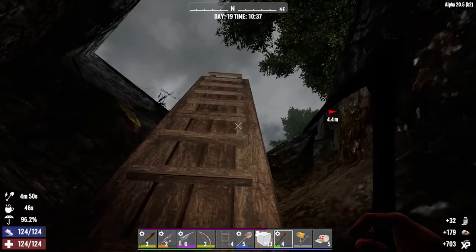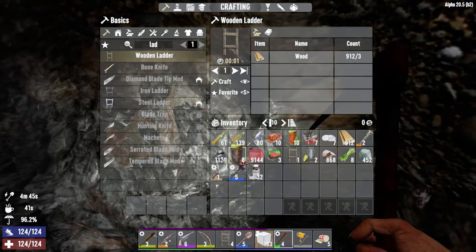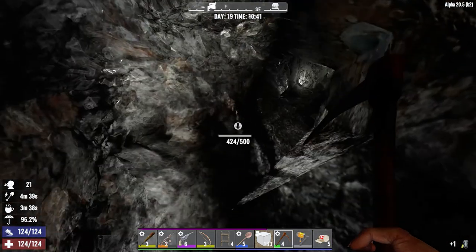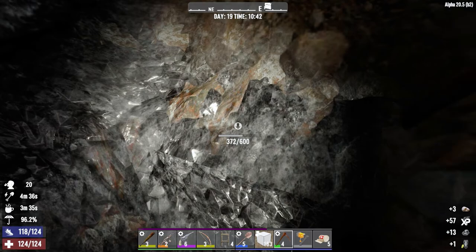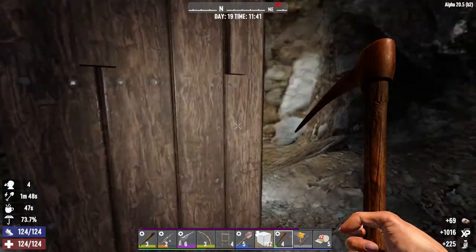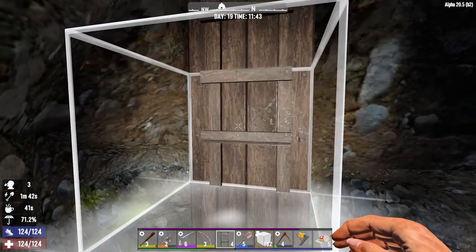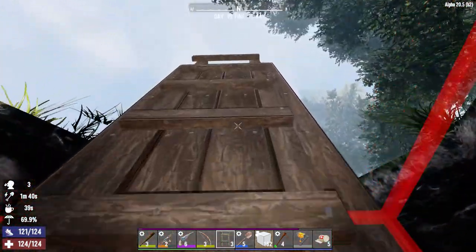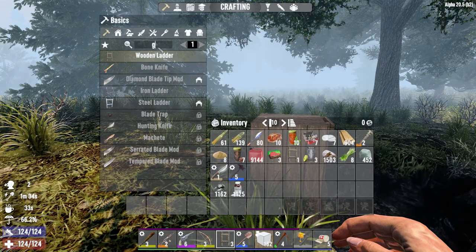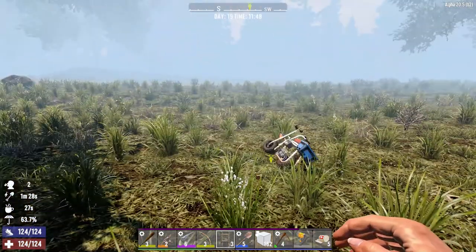Wow, looks like this coal has gotten into some nitrate, so maybe we'll just hang out here a little bit more. I've got over a thousand coal now. Let's drink some more coffee — I've still got a few more minutes on the rockbusters. That's about the same number of nitrate as I have coal now, so it'll be interesting to see how much that makes. I think it's a two-to-one ratio without a chem station, so that's going to make about five or six hundred gunpowder.